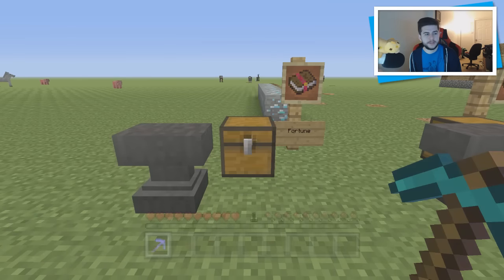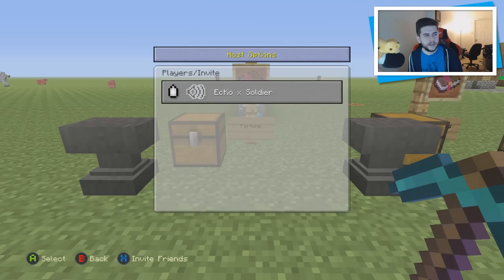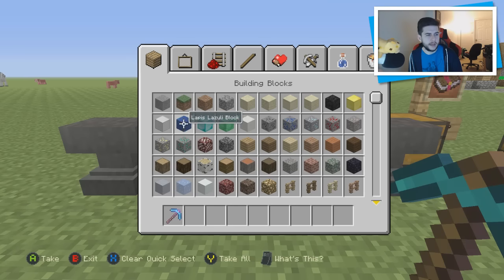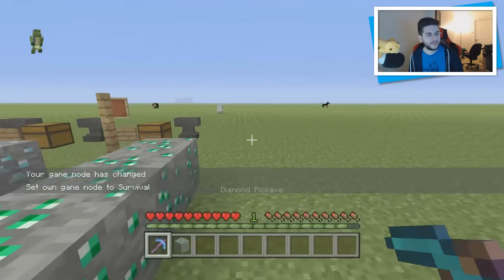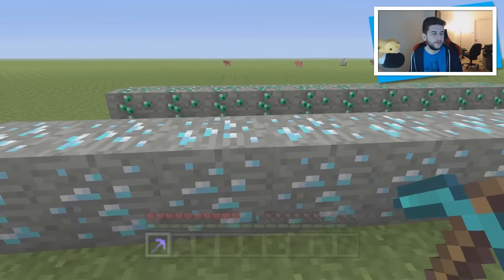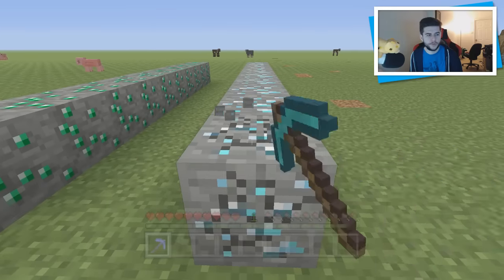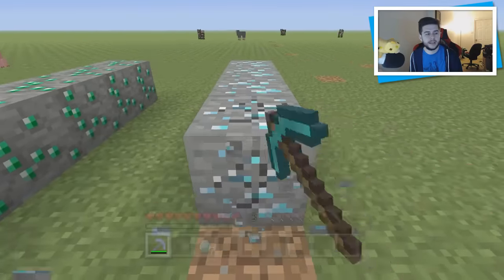At number 1 I placed Fortune. To me, Fortune is the best. The reason why Fortune is the best is because you can never have enough diamonds. Fortune works for diamonds, it works for coal, it works for lapis, it works for redstone. I'm not entirely sure if it works with emeralds — some people say it does, some people say it doesn't. So if I break this, you can see I got 1, 2, 3, 4, 5, 6, 7, 8, 9 — we've got 9 diamonds. Now let's see how many we end up with after using Fortune 3. These can always change, they always do vary — it's literally down to luck.